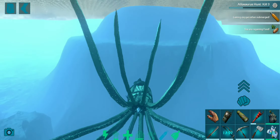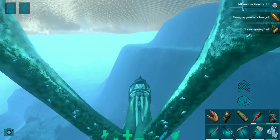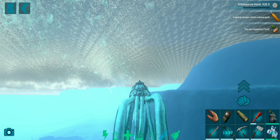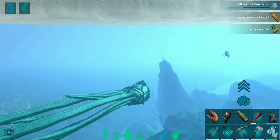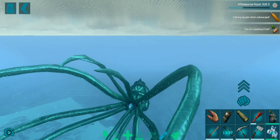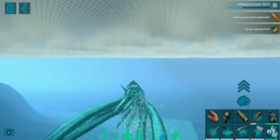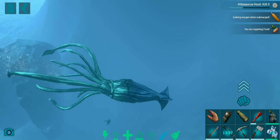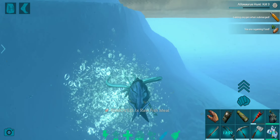These guys have several attacks, so we're just going to check them out right now. Let me just position myself so you guys can see very properly — just see the way it moves. It may not seem to be very fast but in fact this Tuso is really very fast. The way its tentacles move slowly makes it seem like it's slow, and that's the first attack.